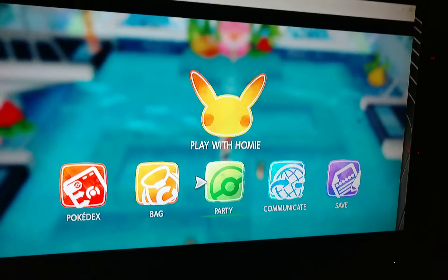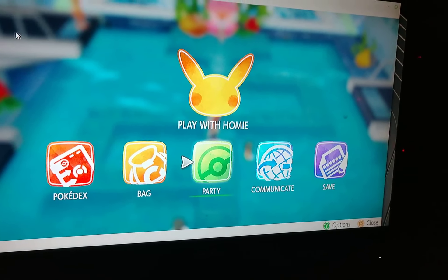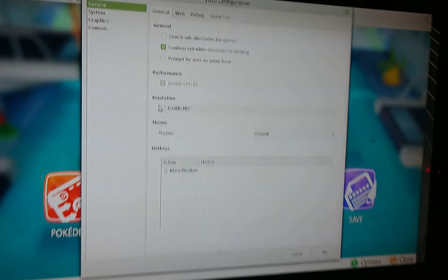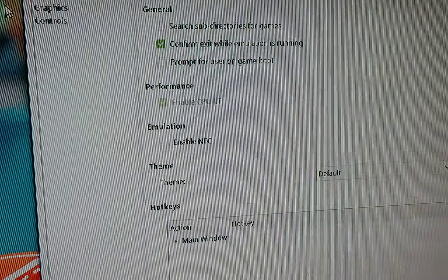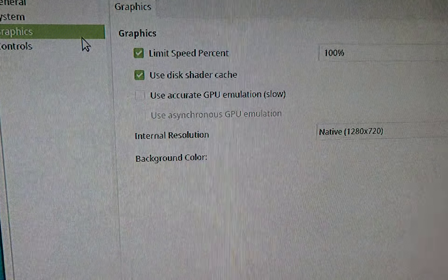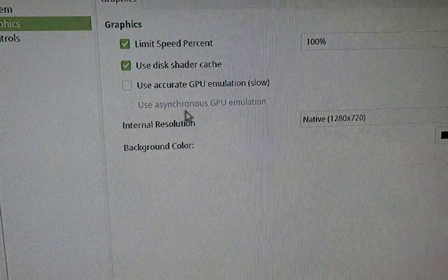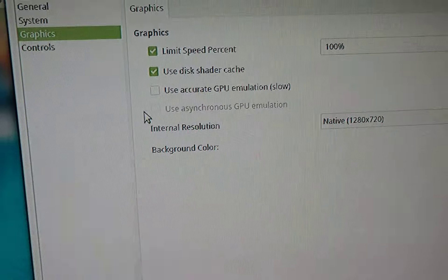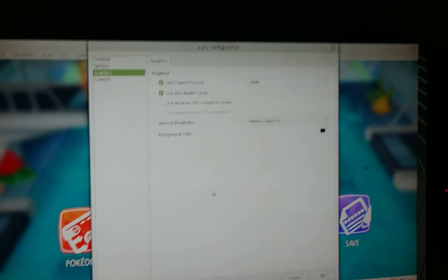Let me go into the emulation settings. I have NFC off, and limit speed percent at 100. Used to shader cache. I turned off the GPU emulation. But yeah, it's working with AMD on Linux.